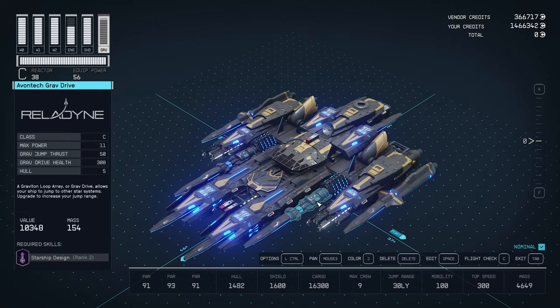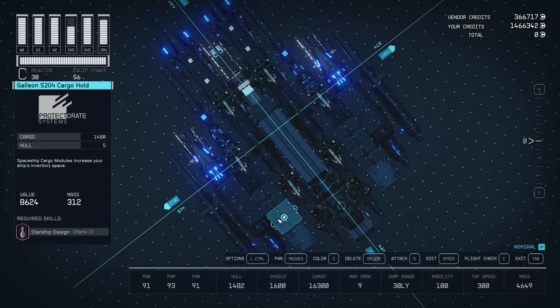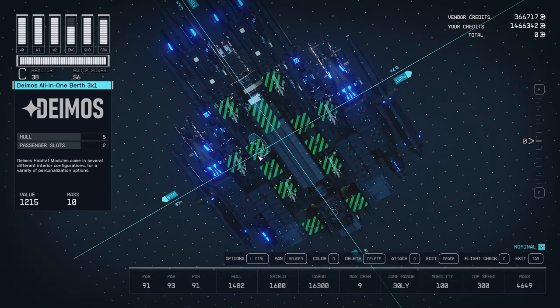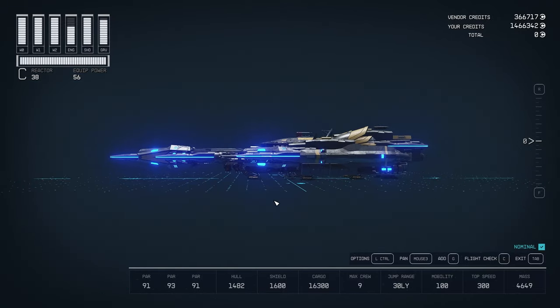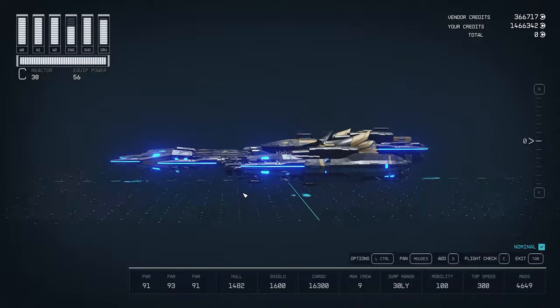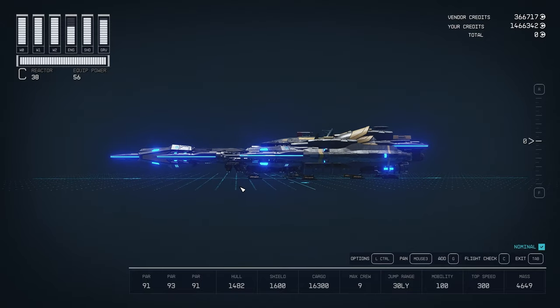All the engines, grav drives, and reactors are using the mods - not using vanilla parts. For example, this is the grav drive with 50 jump thrust. I think 50 is the maximum. Then on the other side, which looks exactly the same aesthetically, it is the reactor. Unfortunately it is only generating 38, so we are losing two. I checked all the cargo holds at the bottom. We do have a few here at the top and a lot of landing gears, just to support the weight of the cargo. This is how it turned out.